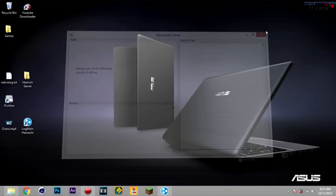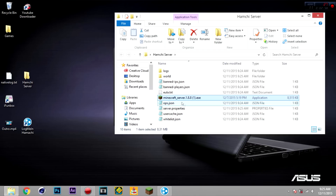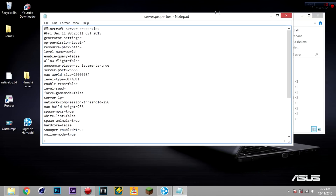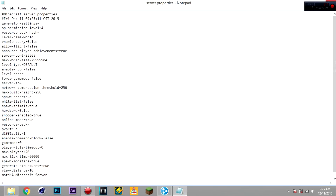Once you do that, you can close the dialog and it will download all of the server files. For server.properties, this is basically all of your server settings. Customize your world to what you want — for example, allow flight, level seed. For the server IP, we'll come back to that.